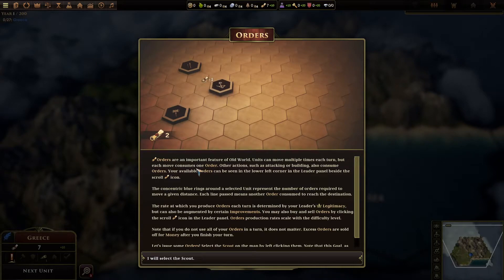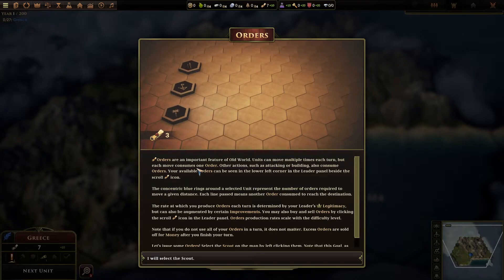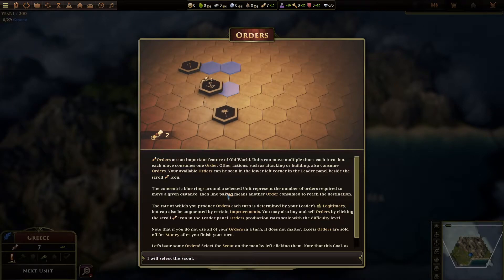This is a cool mechanic. As a ruler, you have so many orders you can tangibly get done in a certain amount of time - sort of like a private event. But depending on various stats and stuff, you can obviously increase how many orders you can give in a year, for example. More efficient rulers could have more orders. I wonder how much depth there is there, but that's a good way to manage your decisions.